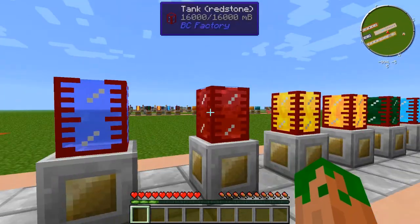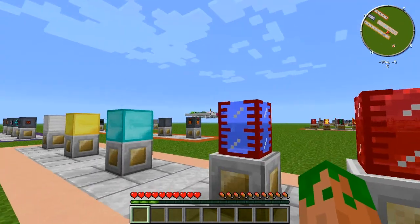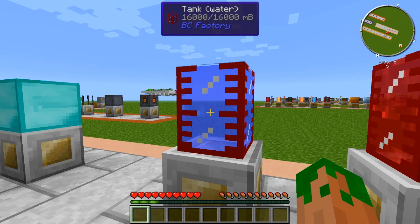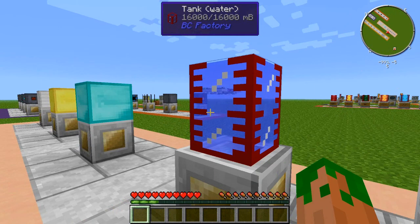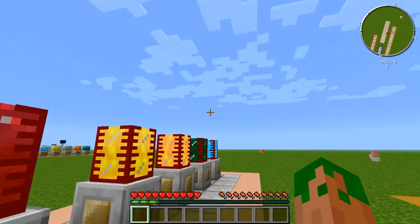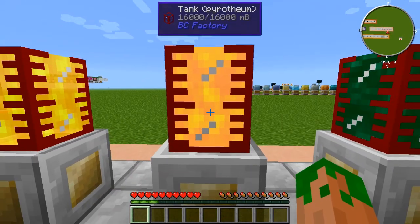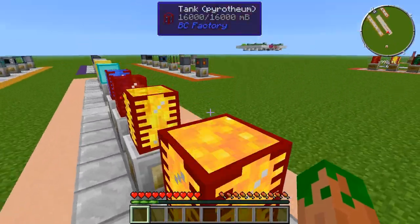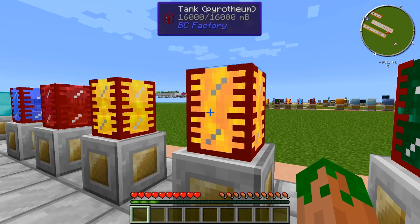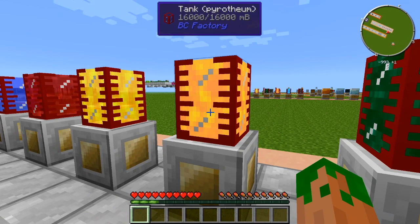For liquids, you can use water and all the types of Thermal Expansion liquids except coal. Water is almost not worth using — if you're air-cooled and add water, you'll get literally about three more RF/t; it's not worth it. You're better off moving on to something else. You can use Redstone flux liquid, Glowstone, and Pyrotheum. I'm not sure how Pyrotheum actually works since it's a hot liquid — the wiki listed it but it might actually heat up your reactor more than cool it.